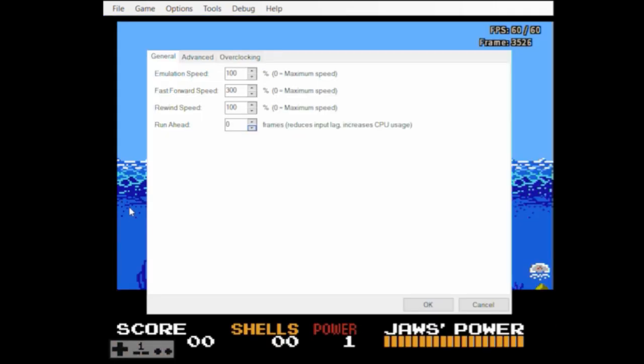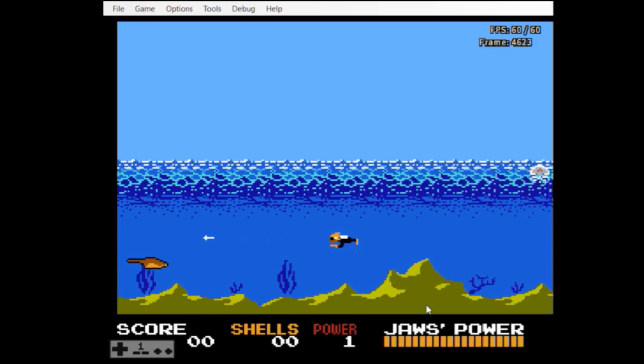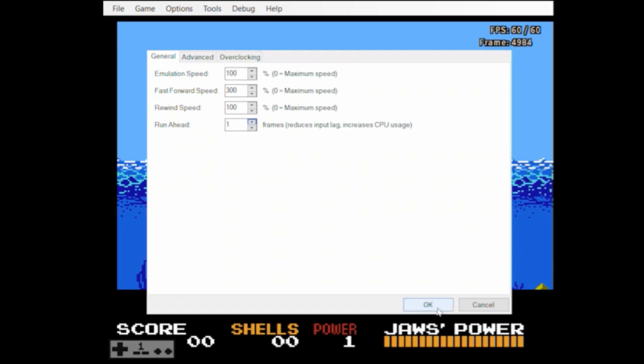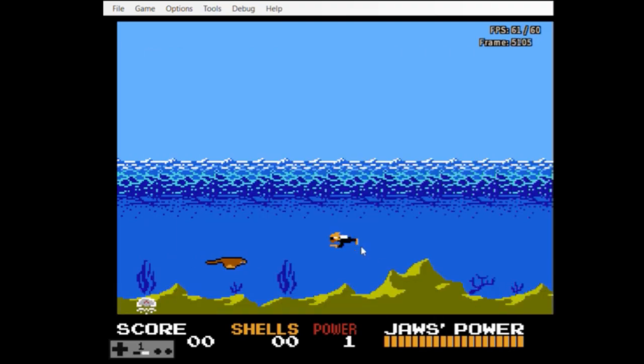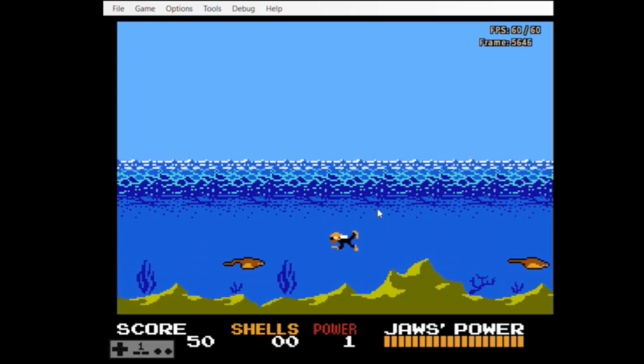Now let's switch to a game that I know quite well: JAWS. I've got the input display turned on, and the RUNAHEAD is currently set to 0. So let's just go ahead and get a shot off. Now I'm going to go ahead and set this to 1 RUNAHEAD, do another shot, and then set it to 2 RUNAHEAD and get another shot.